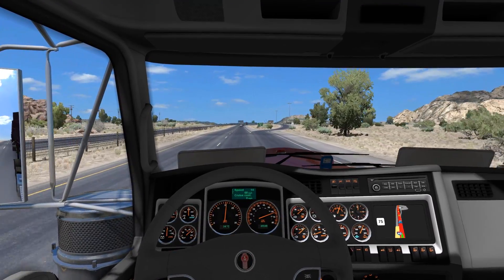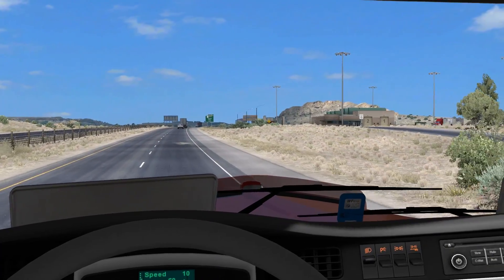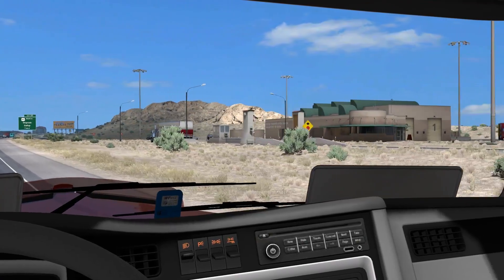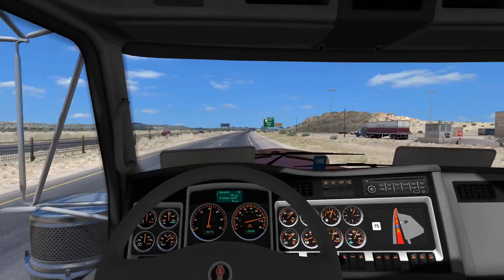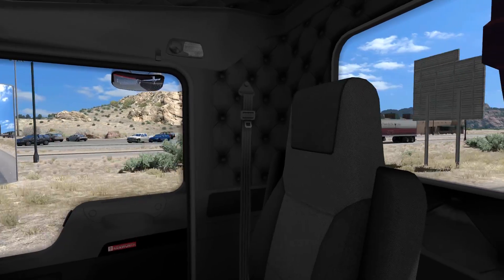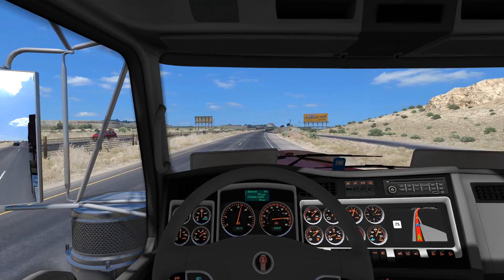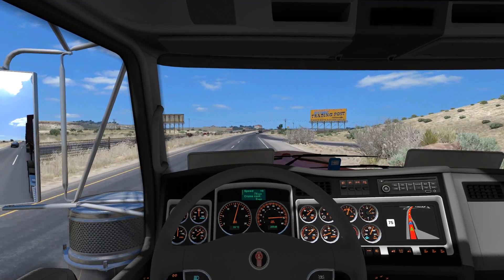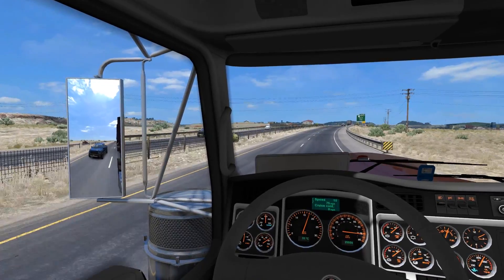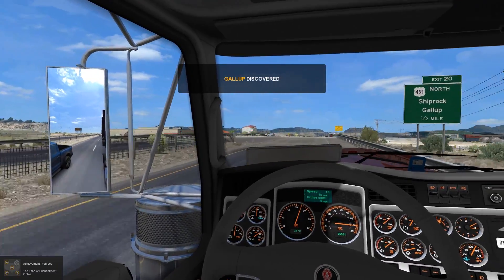That looks like a new waystation — new for me anyway, like a scanner on there as well, that's cool. Beat him out — that's a cool combo too, the gray and the dark red, I like that. Right, trading post. Let's get up to speed. Look at this Raptor in our mirror. The Land of Enchantment, Gallup — discovered! The first time we've been here.